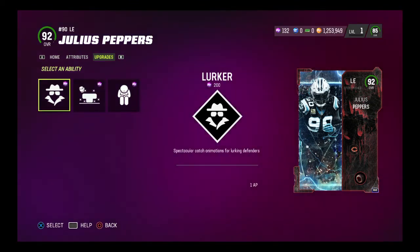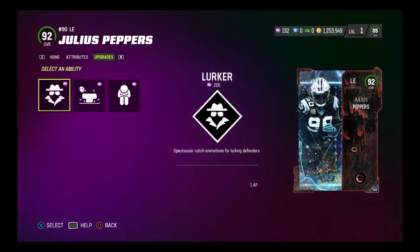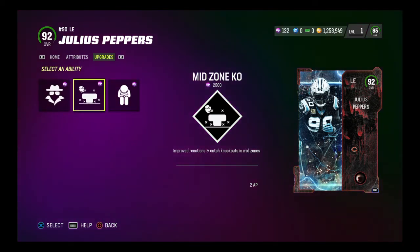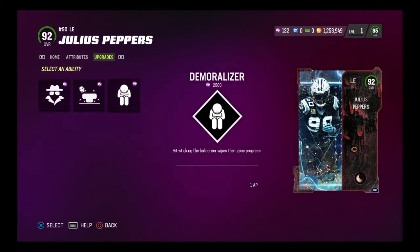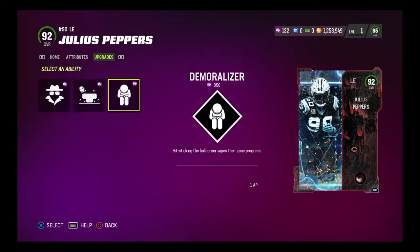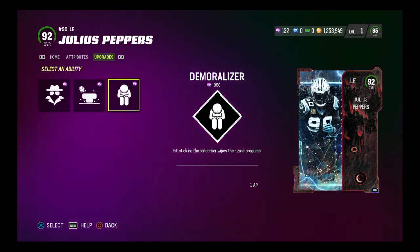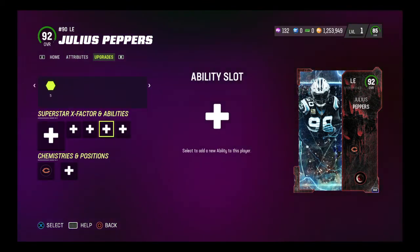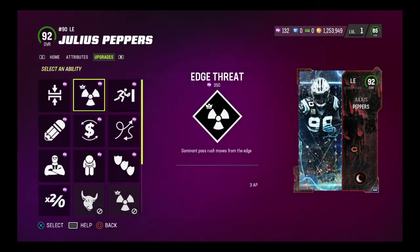He gets three abilities here if you want. Interesting abilities too — lurker for 1 AP, though I'm not sure why you'd want that unless you play him at left outside linebacker. Mid zone KO is 2 AP and costs 2,500 training — not sure why you'd put that on Julius Peppers. And demoralizer. I think you have to run edge threat at ability slot three on him.